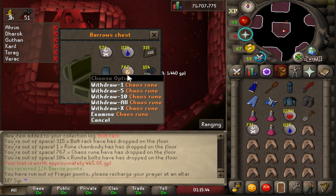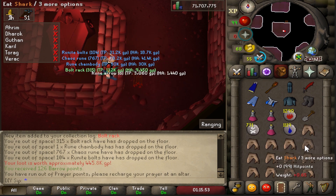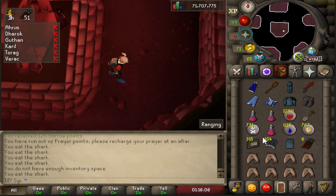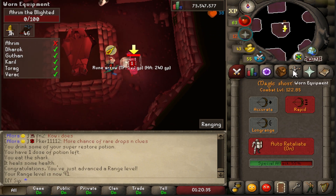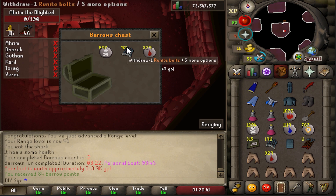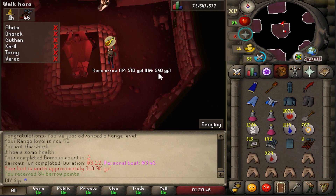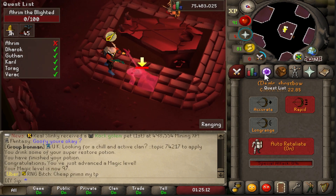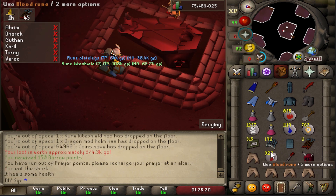We got 573 death runes — super nice — plus 1000 water runes, 767 chaos runes, not bad, worth around 480k. Rune chainmail, I'll take that. Got like 100 barrows runs worth of death runes from that one. Another run coming in — we got like 300k, tons of runes, which I need for running. Another one — oh let's go, actually pretty lucky here, I'll take it.